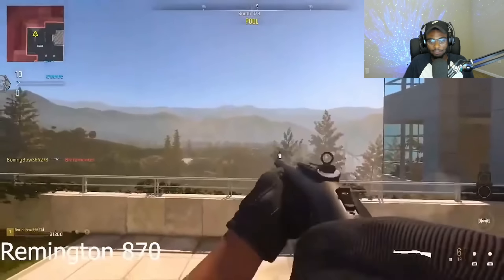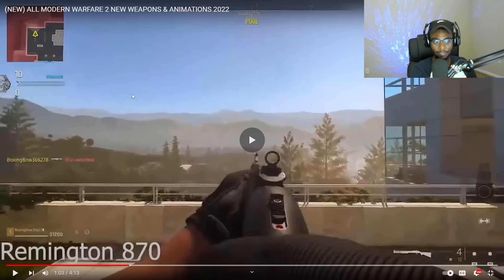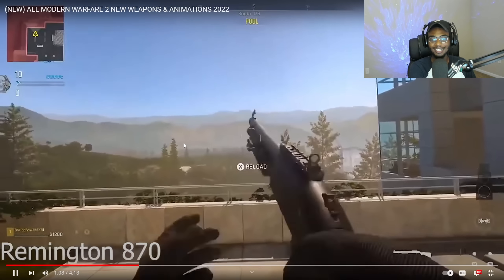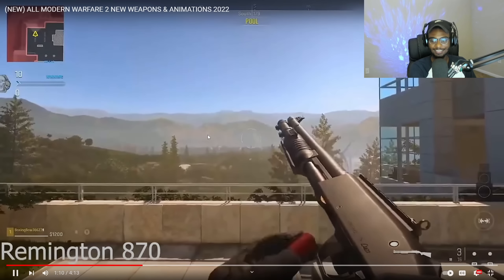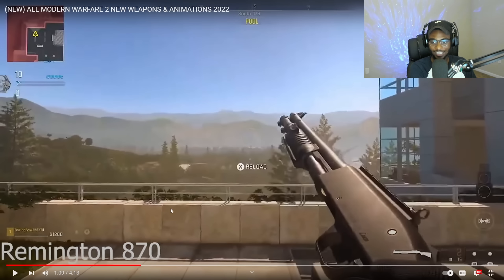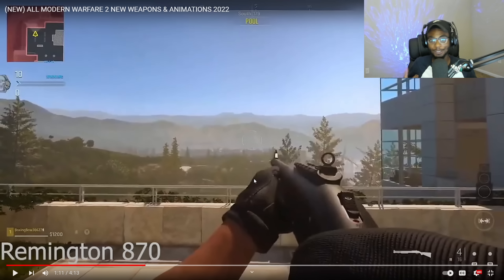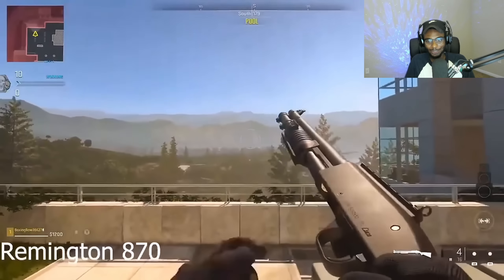We have the Remington 870. This is cool because we had this weapon in Black Ops and Black Ops 2, and it was back in Modern Warfare 2 as well. The gun sound effects sound really cool — it has that deep echoey kind of sound. The attention to detail is pretty gnarly; you can actually see the Remington engraving on the side of the gun, the ID, and the serial code. I'm really enjoying the attention to detail here in Modern Warfare 2.